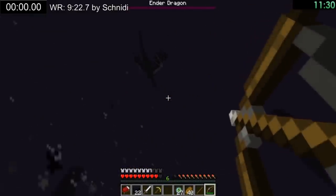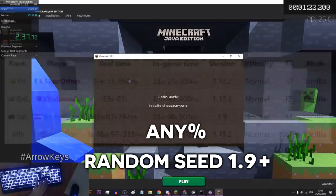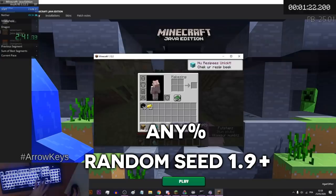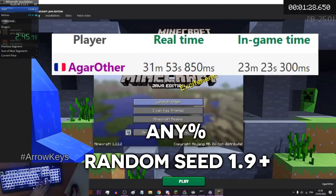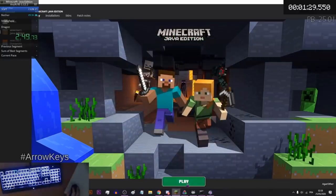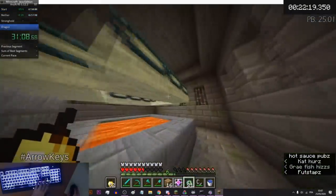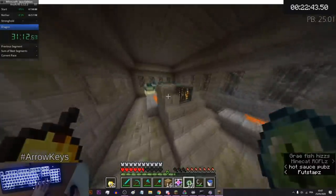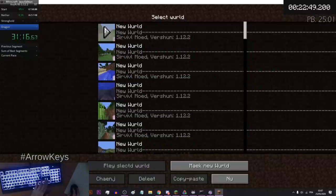Any% random seed for 1.9+ is actually not a very popular category, with only 4 recorded speedruns. The record is held by Agar_Other with an in-game time of 23 minutes and 23 seconds. The run is very similar to the pre-1.9 run where he finds a village and dupes important items, but he heads to a stronghold without using triangulation, and uses the same technique to skip the dragon fight by placing an end crystal. Considering how few runs there are in this category, the narrator mentions they might even attempt it.